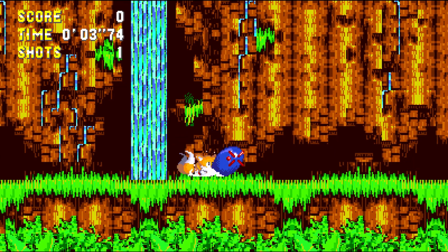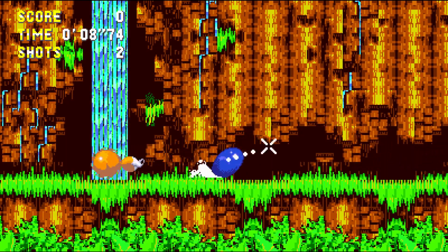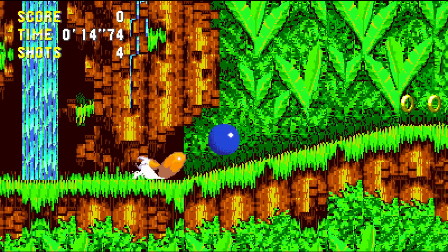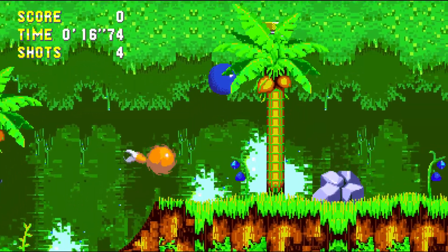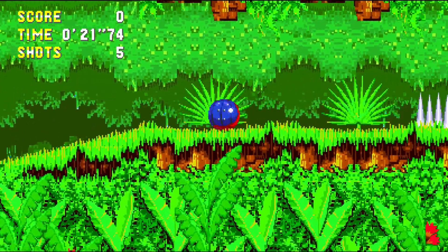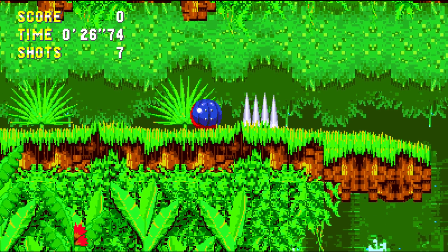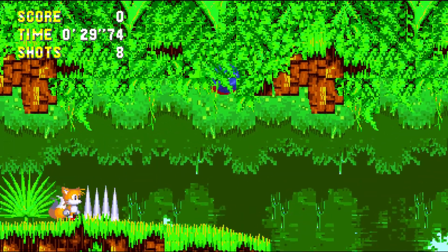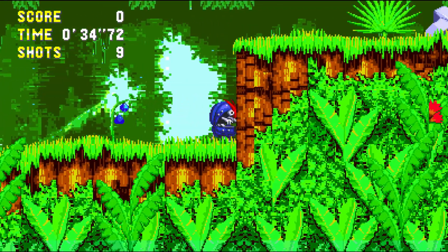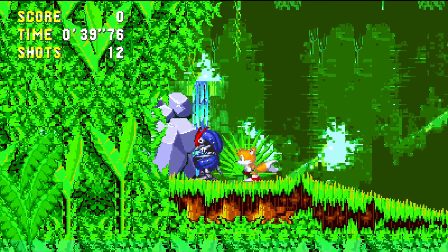If you're familiar with the Sonic hack Snolf, then basically you'll be familiar with how this is going to play. You take control of a Roller Badnik and you don't have direct control over his movement. You have to use the sort of golf mechanics that we've seen in other hacks like Snolf. You can basically do a spin dash and charge your power meter which allows you to travel further, and a little line will appear out of the Roller Badnik, moving up and down showing you the amount of power you're going to apply to the shot and the elevation that you're going to use.